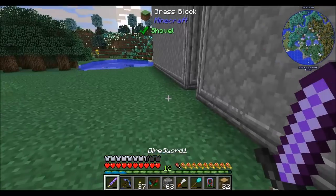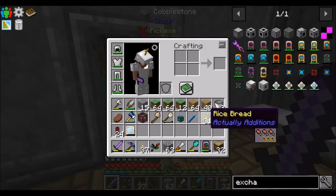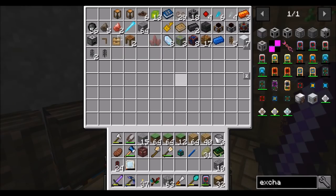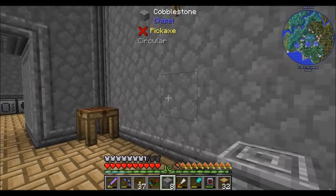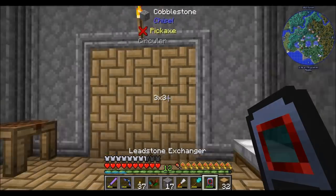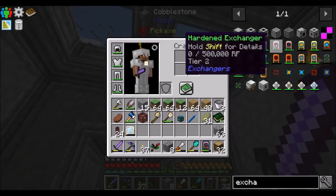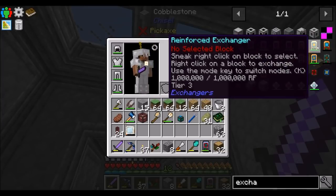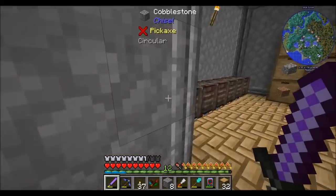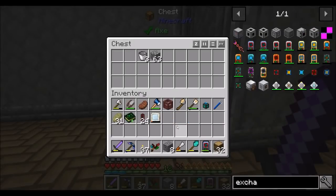Exchangers are really nice. I really enjoy the way exchangers work because it just makes my life easier — I don't have to break and replace. Say I wanted the wall to be wood — boom, done. You know what, I don't want the wall to be wood — boom, done. Really easy. And the higher tier exchangers can do larger areas: five by five, seven by seven, nine by nine — you can get bigger with the better stuff. Let's put the grass in here and put away all this good stuff.